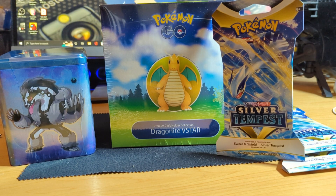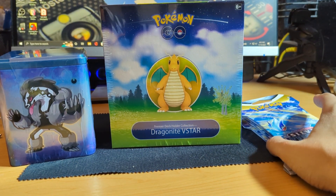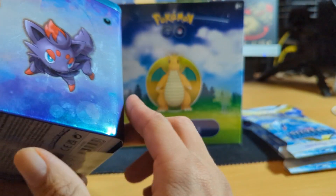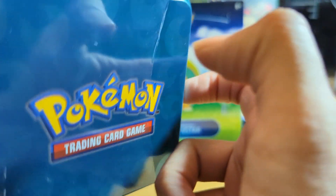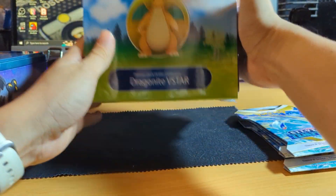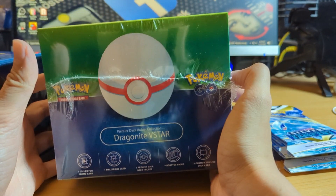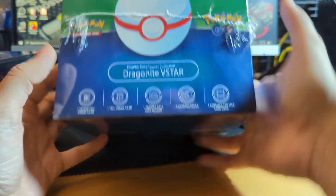Hey guys, this is Collect Them All Mike and today we're gonna do a few unpackings. I am starting to obsess with Pokemon again, at least as far as the collecting goes. I found this tin at Target and it actually looked like it was kind of semi-open already and tampered with, but I did get it because the seal still was not broken. It cost me like 12 bucks. Then I got this Dragonite V-Star collector Pokeball, which I believe is the Pokemon Go series version of it.